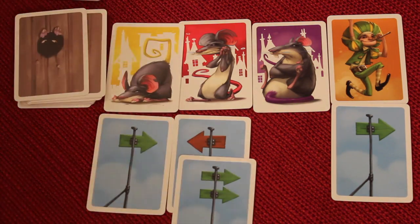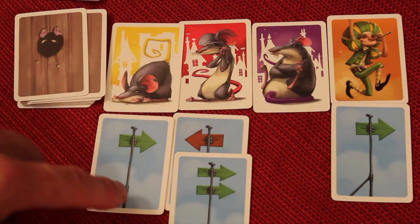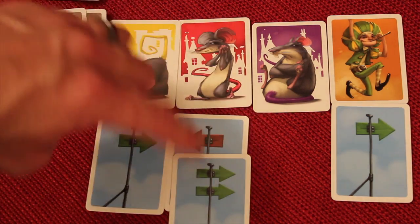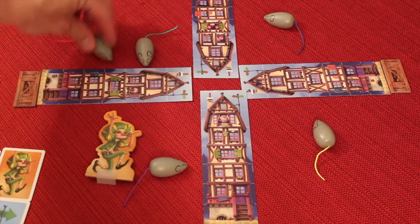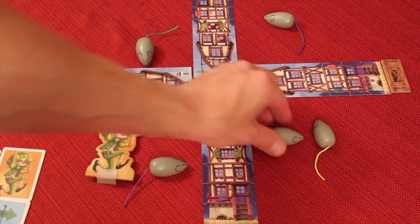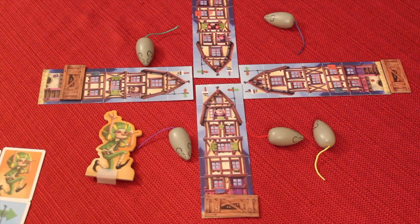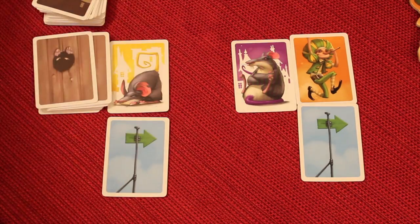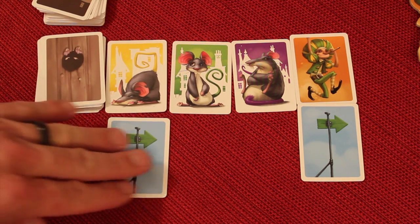Any time any character has 2 cards, they activate. If more than one character gets a second card at the same time, that player chooses which character activates first. You always resolve cards in order. So this red mouse goes back 1 and then forward 2. Going back 1 takes him through this player's house, moving their tracker up, then forward 2 brings more trackers up. After the red character's move, those cards get discarded, and a new character card comes out — like the green mouse. And that's how activations work.